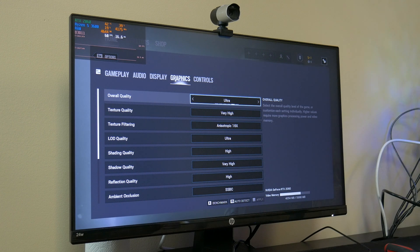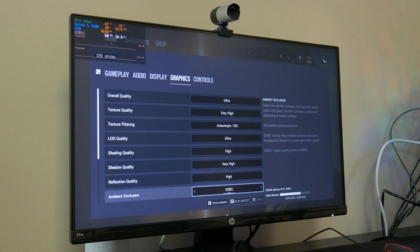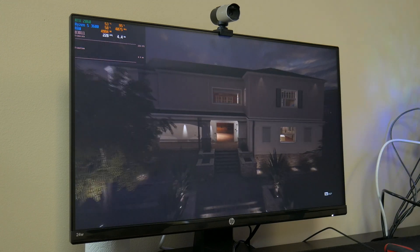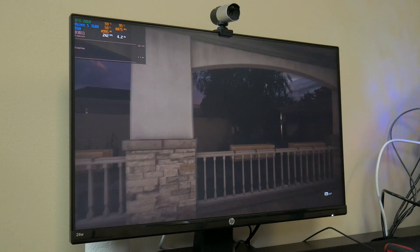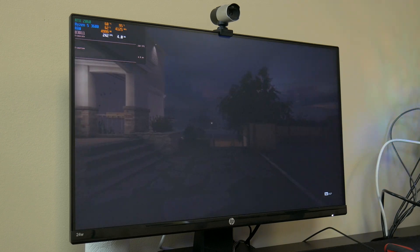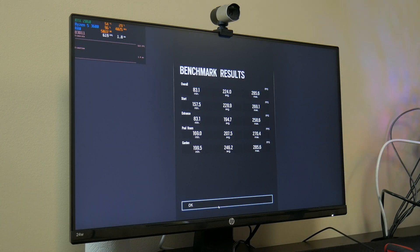The first game we're going to be testing is Rainbow Six Siege on all ultra settings. We have MSI Afterburner pulled up and we're going to do a controlled test with the SSD. We got the test back: we're looking at a minimum of 83.1, an average of 224, and a maximum of 285.6 on the SSD.